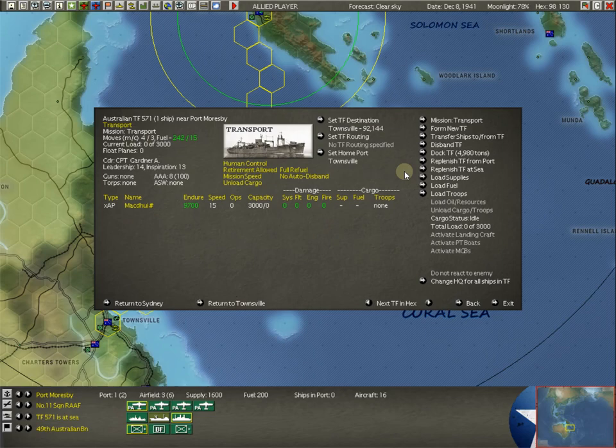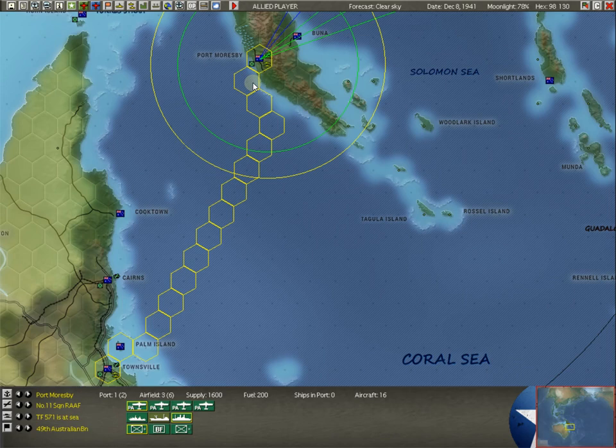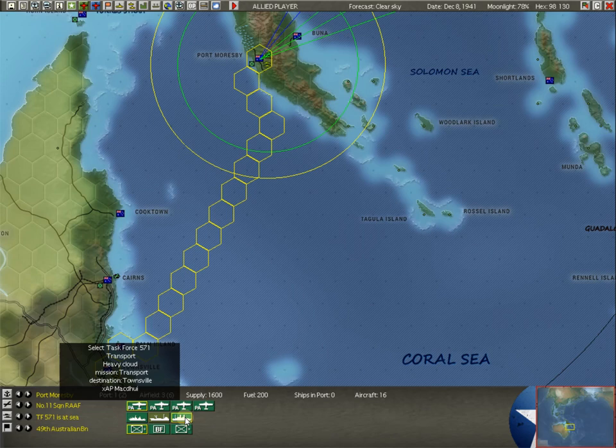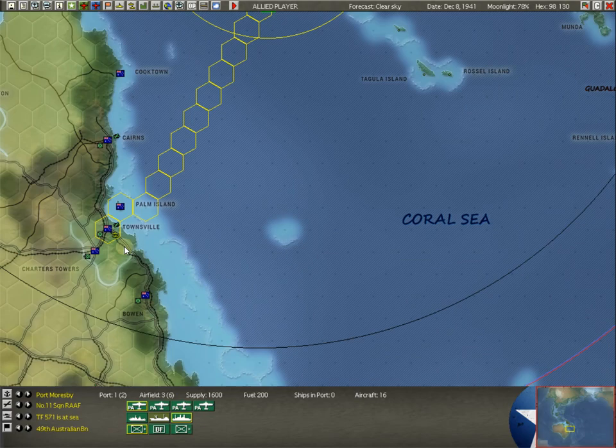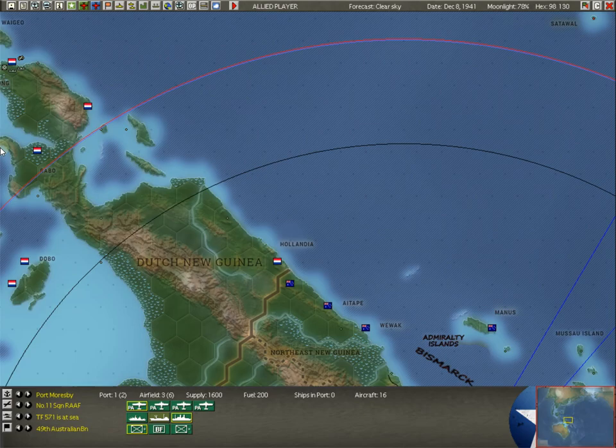We have a transport at Moresby we're sending down to Townsville to pick up more stuff and take it back to Moresby, with Townsville as its home port. We rail a lot of Australian troops up to Townsville, so we get a lot of transports there. And really, it's onto the Philippines after this.